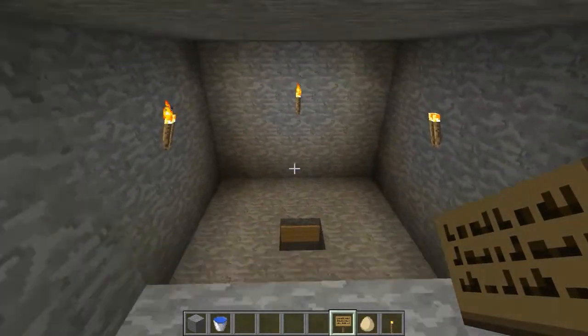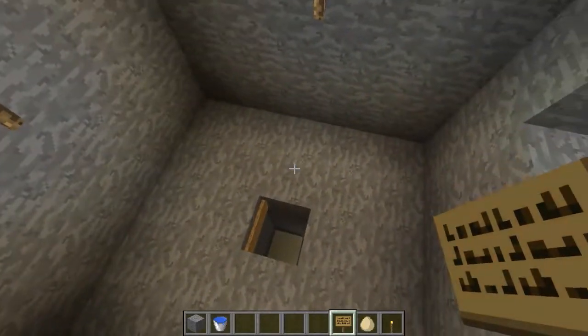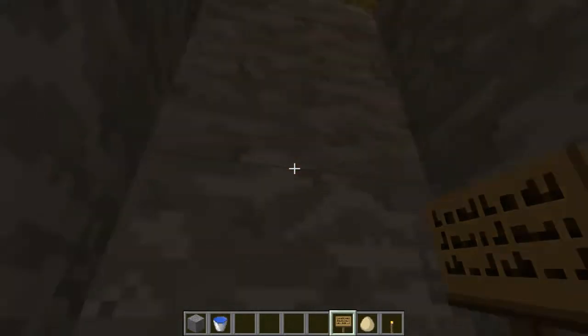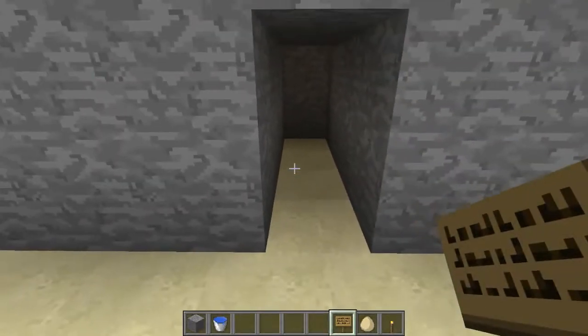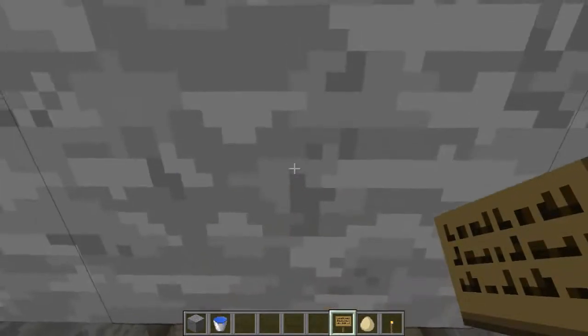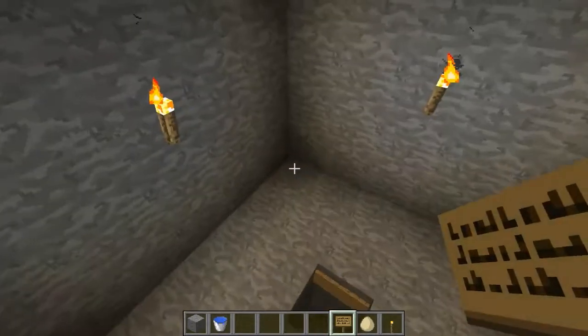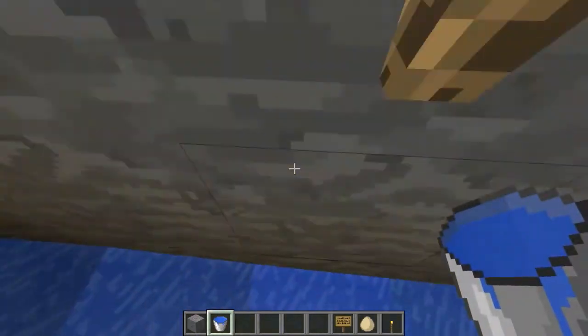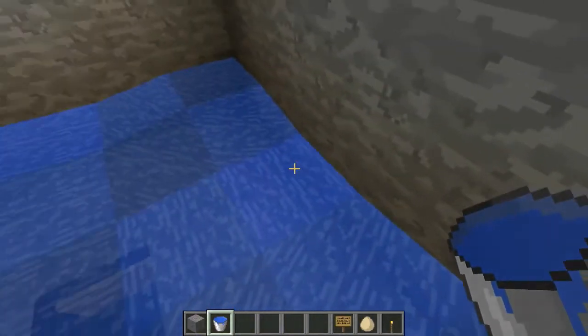What's going to happen is the chickens are going to go in here, and then when they lay an egg, it's going to come out in a collection room on the bottom floor of your base. Let's get onto that quickly. You just want a bucket of water in each corner, like that.